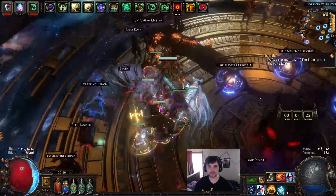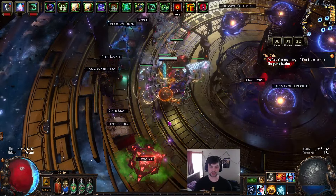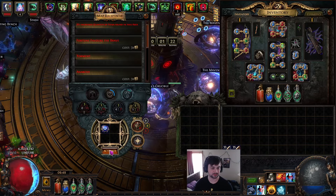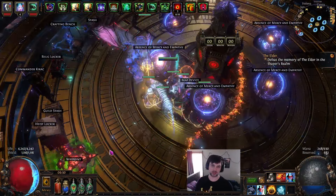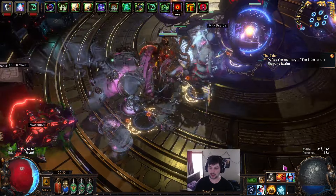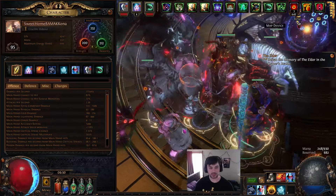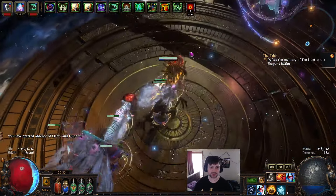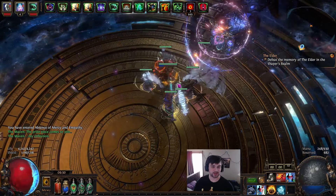Hey YouTube, it's been a little bit. This is my first character I'm going to show off for the season. I'm going to do this Maven invitation — the Maven boss fight — just to show off the build, then I'll talk more about gear, the tree, and where to go with it. This is a Blink Arrow Mirror Arrow character, otherwise known as BAMA — hence the name 'Sweet Home BAMA.' It's a level 95 Guardian right now. Last time I fought her I completely crushed her, so let's hope I don't throw the fight somehow.